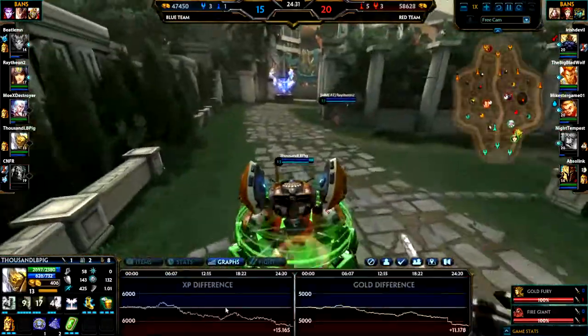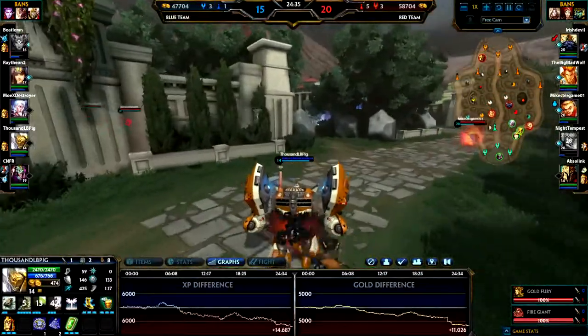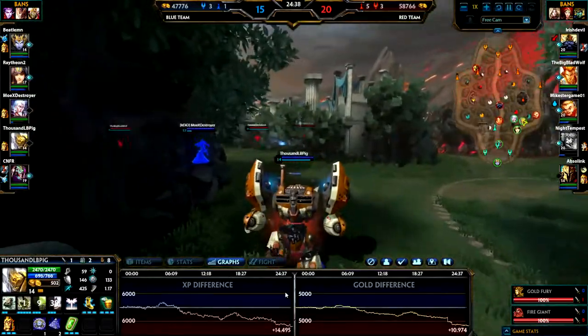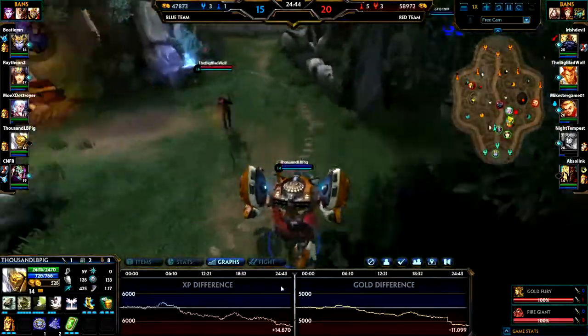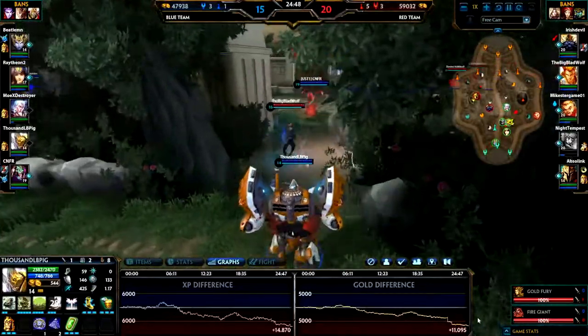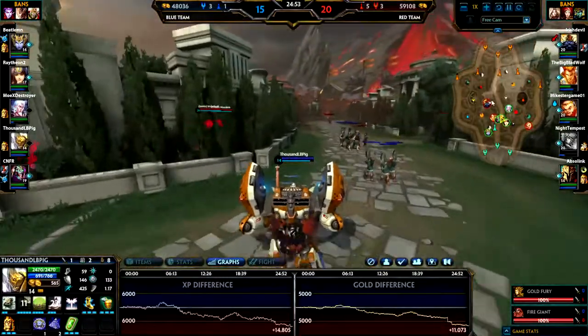Under Graphs you can see the XP difference and the gold difference. If you take out the Gold Fury, the Fire Giant, or a bunch of towers, you see this spike. So blue team — we are the blue team, they are the red team — it's definitely in favour of the red team at the moment. Look at that big spike there, and it spikes of course when you see a player killed. The mid furies have been doing alright because I've been there for a lot of them.